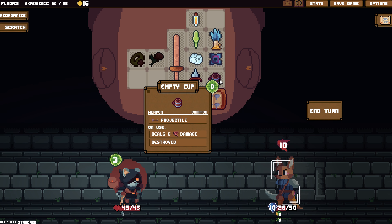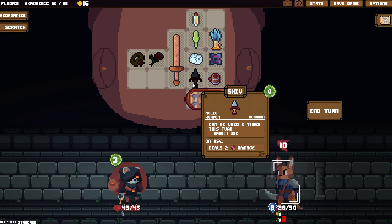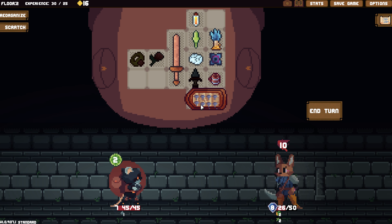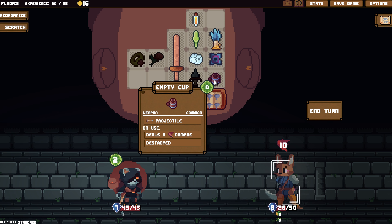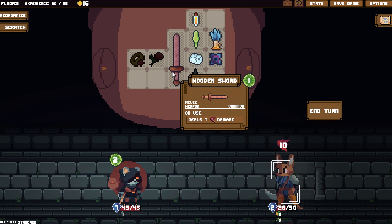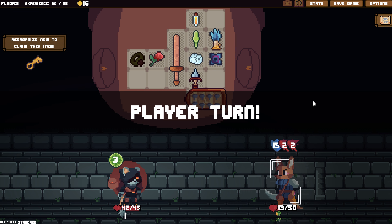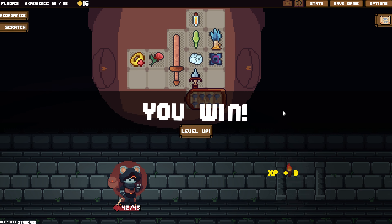Now I can use the warm drink to heal for 10. Now that's considered a weapon. You're going to hit me for 10. This guy's tough. I can throw it for six and then it's destroyed. Time to die. That was a pretty tough fight.